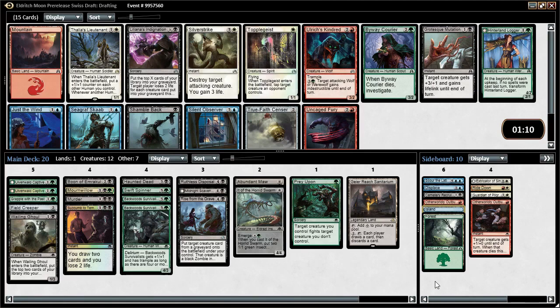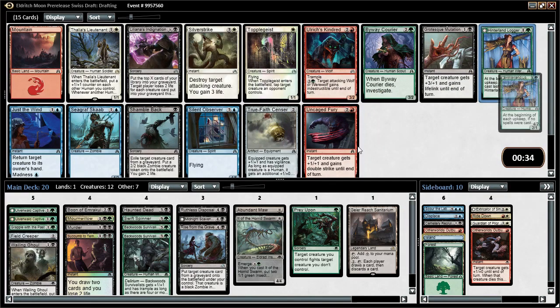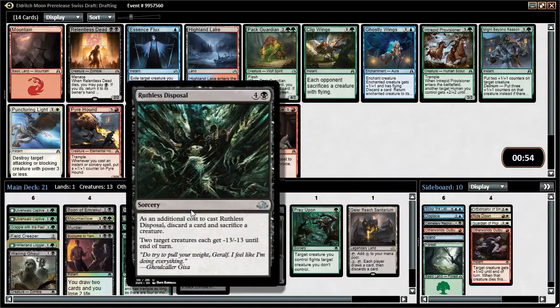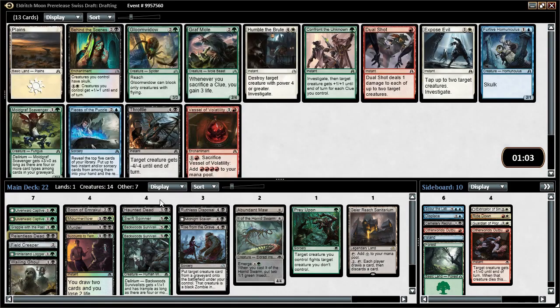Now we get into Shadows over Innistrad. Our rare is not great for us — it's good if you're a human deck but we can't really play it. Not many good green or black cards, so Liliana's Indignation will probably table. The best cards are white — Silverstrike, Thalia's Lieutenant, Topplegeist. For us it's probably just going to be Hinterland Logger, a pretty aggressive two-drop. Then we get a Relentless Dead — a little hard to cast but a lot of value over the long game. We have a tiny bit of zombie synergy, so we'll take Relentless Dead.